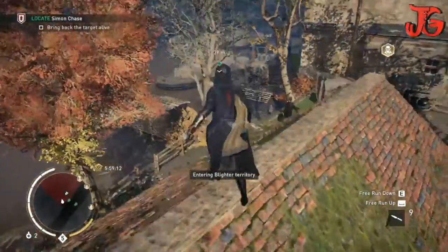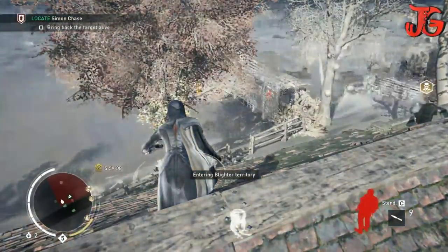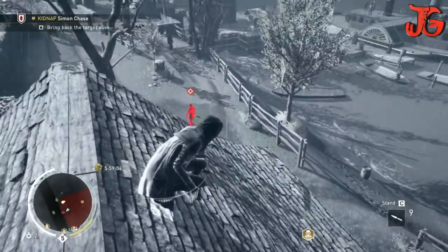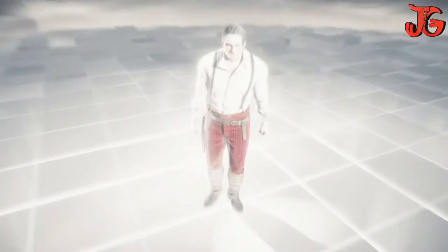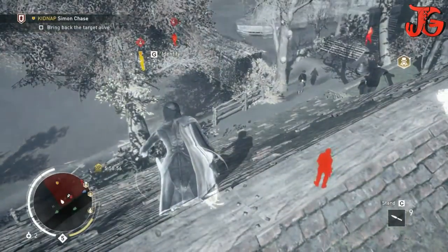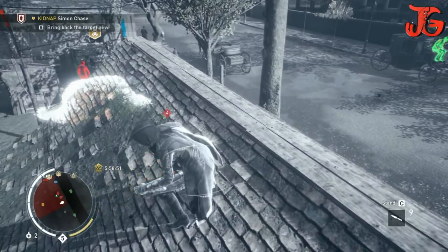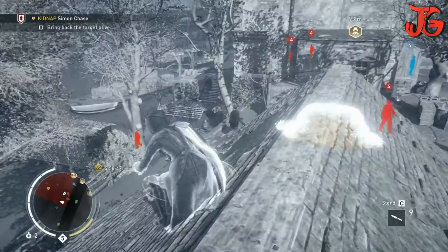Moving upside, you can see we got the description over here — we have to locate Simon Chase, so we are going to use the Eagle Vision. We got a sniper holder over here, that's the main target in golden color, this is Simon Chase. We need to kidnap him, and to complete this mission perfectly you need to get the reward that is bringing back the target alive.